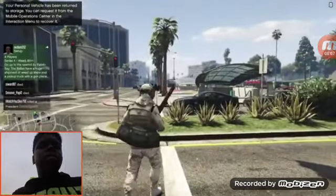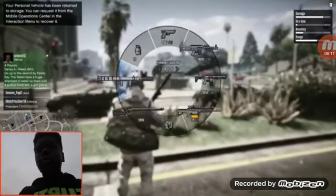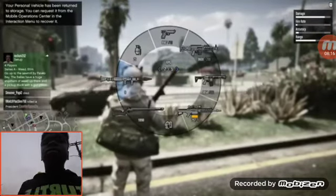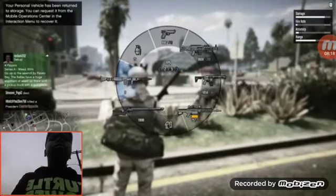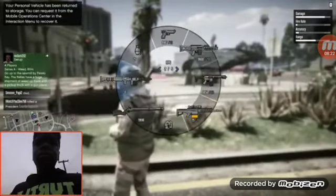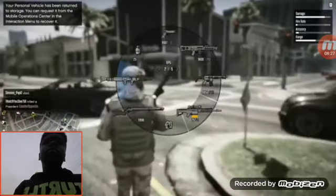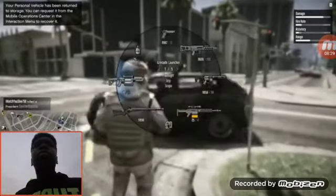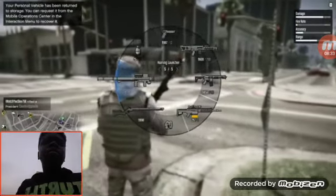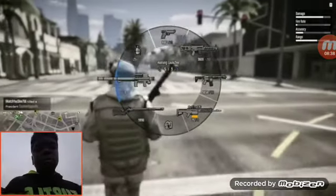Moving on to the last part of this video — the unlimited ammo. There are some job links down in the description. There are two for Xbox: one for unlimited ammo for the homing launcher, and one for unlimited ammo for the RPG. For the RPG, you need to be at least around level 100. The other job link is for PS4, and that is only for unlimited ammo for the homing launcher.